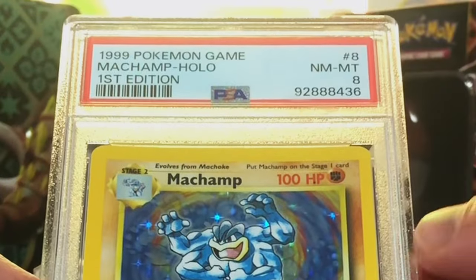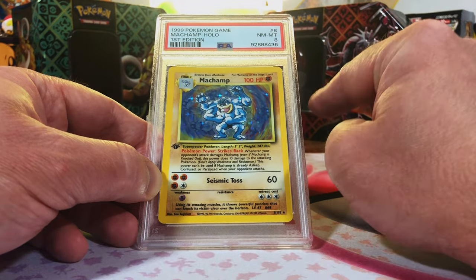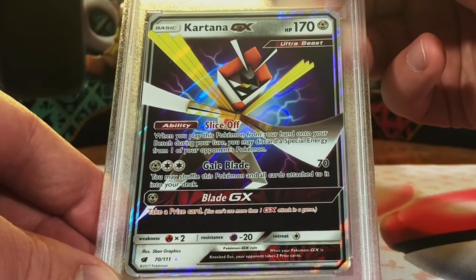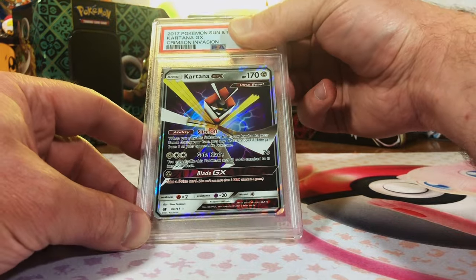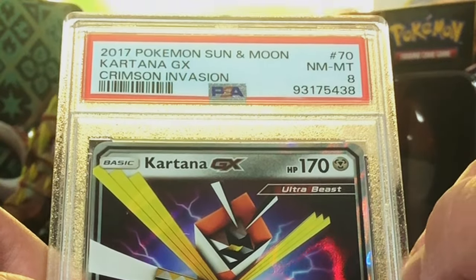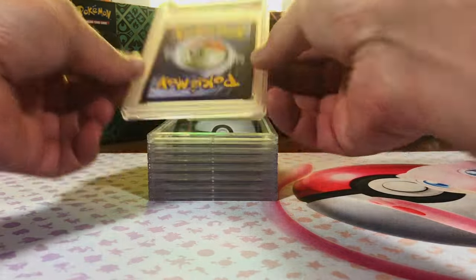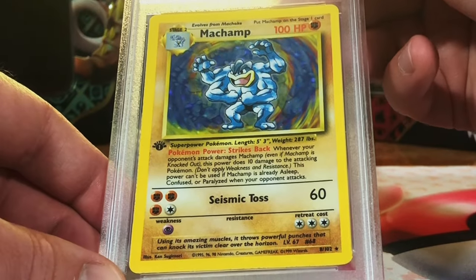Our next first edition Machamp — I think this could fetch a nine. Alright, we're staying strong with the vintage Machamps, all eights and a nine. Kartana GX from Crimson Invasion — don't know a whole lot about Kartana but I just love those GXs. This one I think could fetch a 10. Gem mint 10 GX card! Still eights, nines, and tens — nothing less than an eight so far.